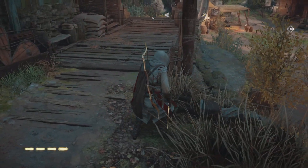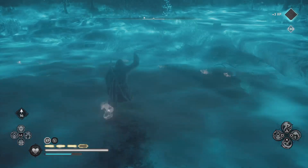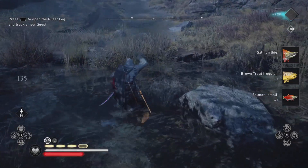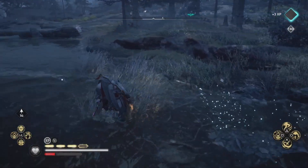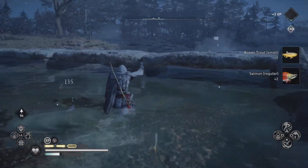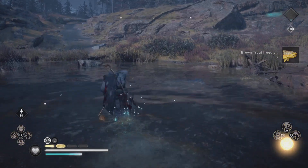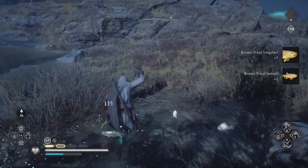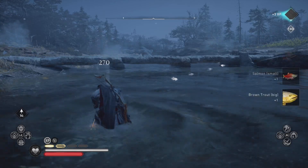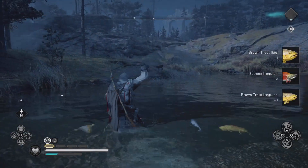Once you do your second round and go back to Ravensthorpe, your settlement, you're not going to see those four bars again — the mannequins won't be back up. All you have to do is transfer to another area: transfer to Vinland, Norway, or Ireland, do some things out there. Once you get back to England those mannequins will be back up, giving you four full bars to use again.